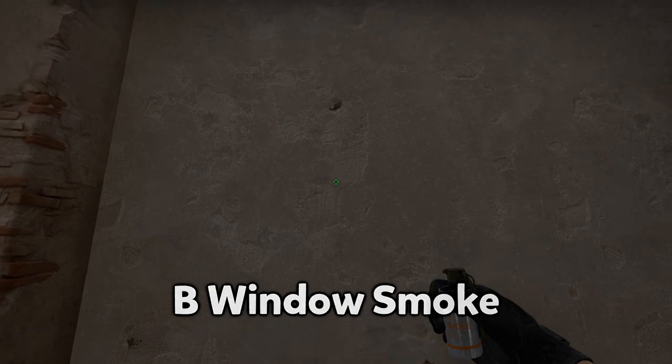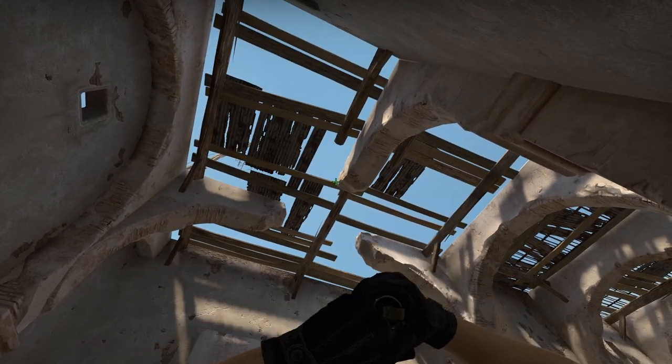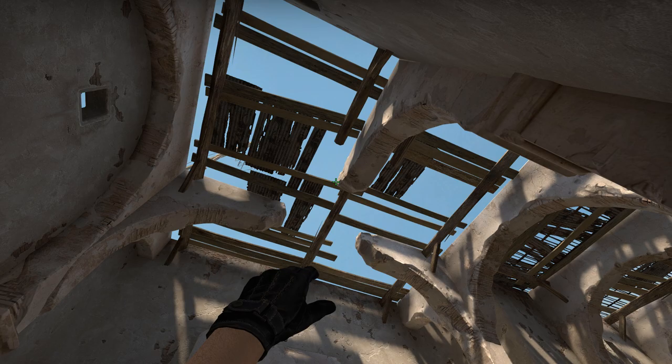Here is a B window smoke — you place yourself in position and then throw like this while walking with shift.